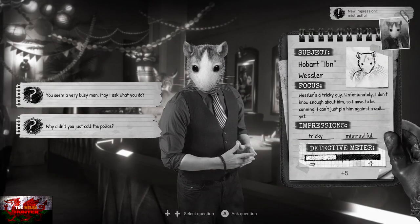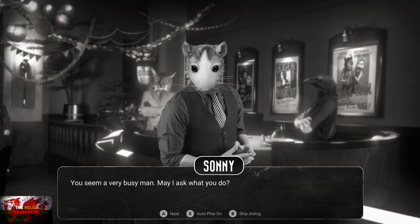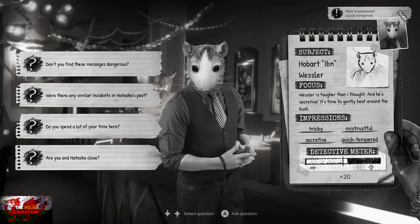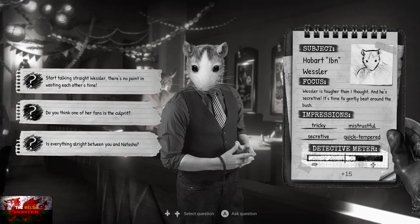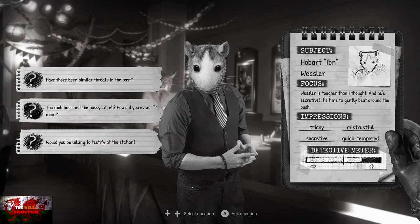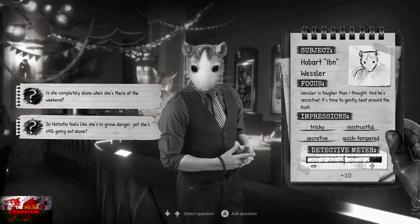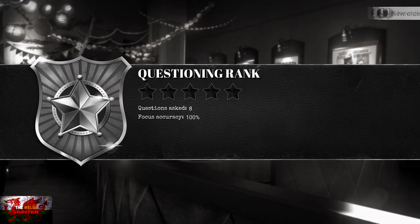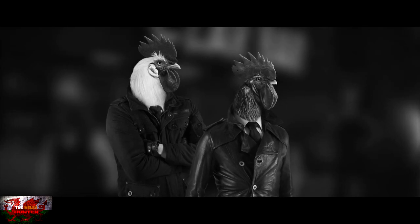The nine questions for Ibn are: How did you feel when you heard of the blackmail? You seem a very busy man — may I ask what you do? How are your alibis, Mr. Wessler? Were there any similar incidents in Natasha's past? Do you think one of her fans is the culprit? The mob boss and the pussycat — how did you even meet? Do you live in the same house as Natasha? And so Natasha feels like she's in great danger yet she's still going out. Getting all those correct should give you 100% and the second Living Legend rating.